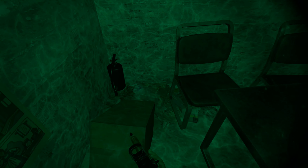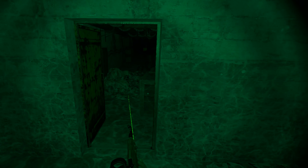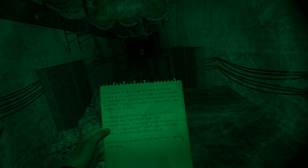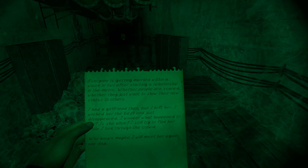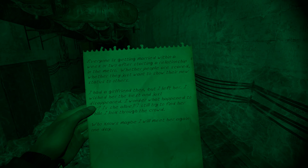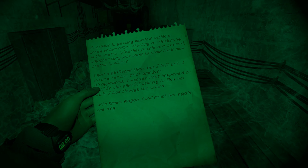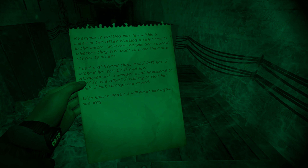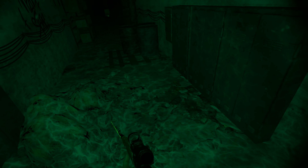We're here for some loot and so far this is going very poorly. Nice physics though — love it. There's some in-game audio: everyone is getting married within a week or two after starting a relationship in the metro. I had a girlfriend then but I left her, wished her the best and just disappeared. I wonder what happened to her — is she alive? I still try to find her... Wait, first you ghost her and then you look for her — she probably won't be happy to see you.